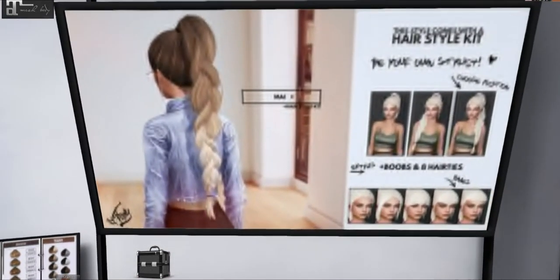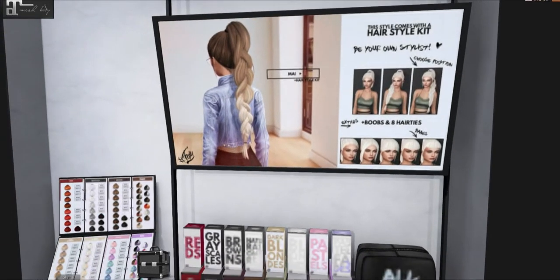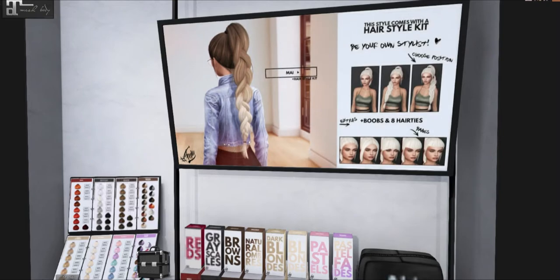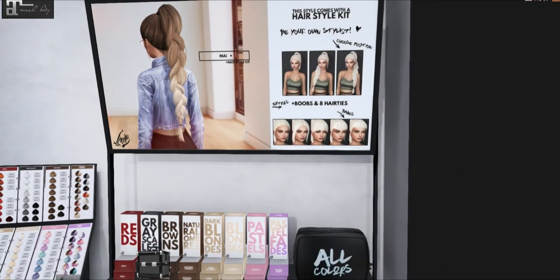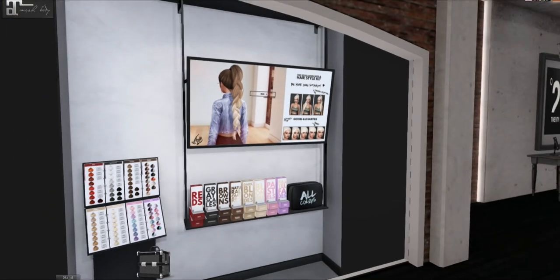The Foxy braid. I love this. I love that Foxy does the different styles with it too. Like I love the over the shoulder — I feel like that'll look a lot more casual than just behind the back, and all these different bang options. I'm so excited. All those different colors.